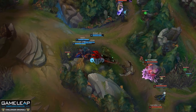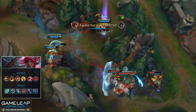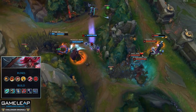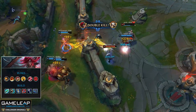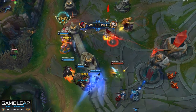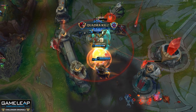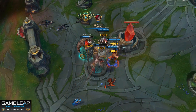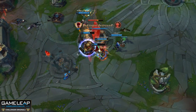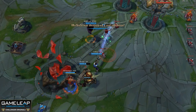The Conqueror changes have really put in some work for Katarina, so you're going to want to take Conqueror, Triumph, Tenacity, Coup de Grace, Taste of Blood, and Ravenous Hunter. Katarina spikes really hard at levels three and six, and even more so when she gets Gunblade. Look for those moments to start making your plays. Even though she relies on her abilities, don't forget that your E is actually an auto attack reset — you can use this to your advantage up to two times.